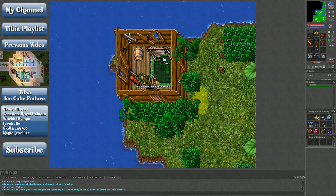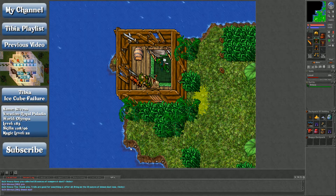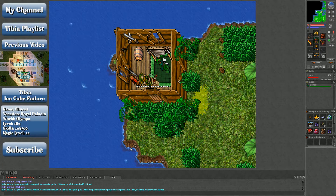Bring me 10 ounces of demon dust. It comes from demons. I don't really hunt a lot of demons, so I'm not 100% certain where to get it. I bought it off the market because demon dust was actually cheaper than vampire dust, coming in at around 900 gold a pop.